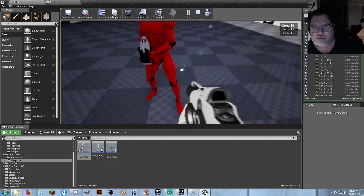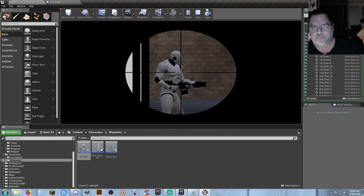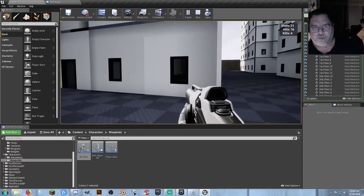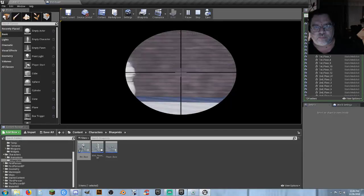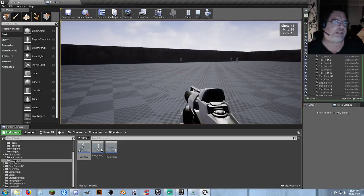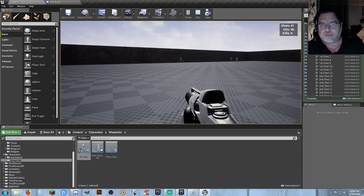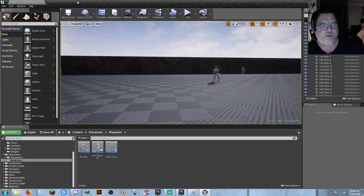We now have a simple scoring system. We can see in the upper right: shots fired, hits, kills. Beyond just displaying it there, we can do something else with that data — we can display it on a scoreboard in the world itself.